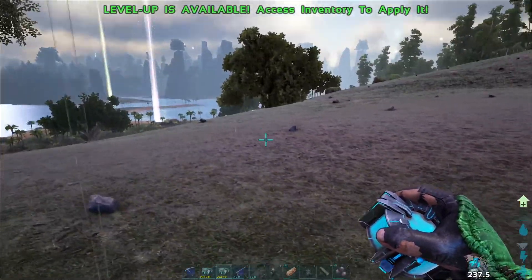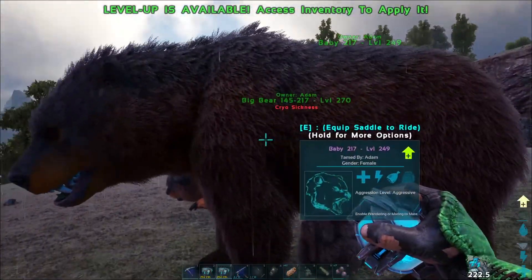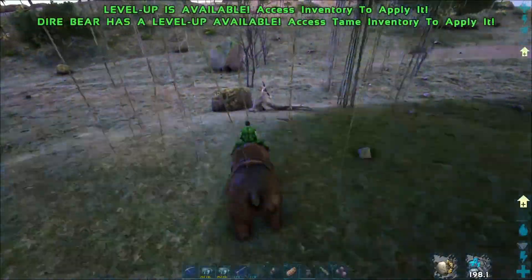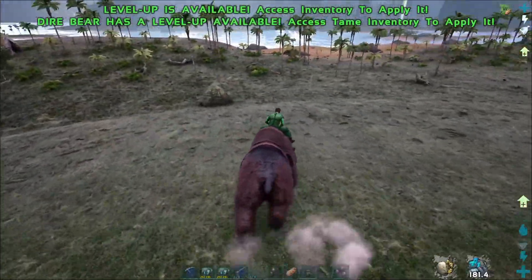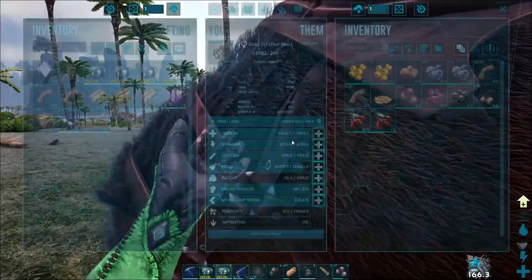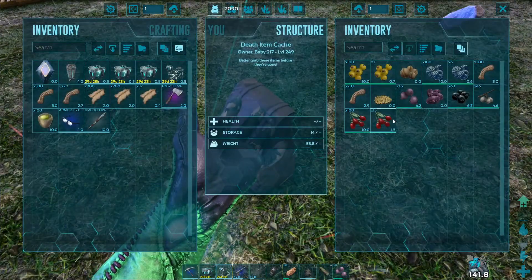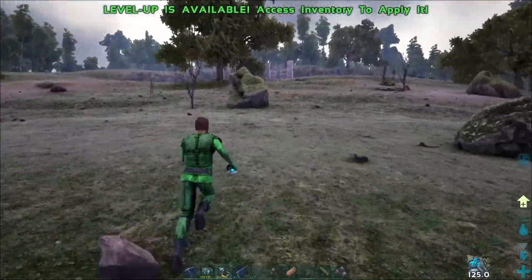Another thing with cryopods — let's steal this guy's saddle because our other bear doesn't have one. The bear's got a bunch of stuff in it, as you can see. Now if we cryopod it... it lost all of its inventory. Only its saddle is left in the cryopod. So that's another thing you have to watch out for when using the cryopod.